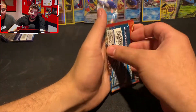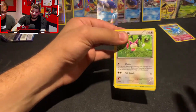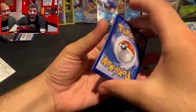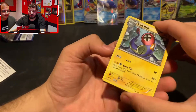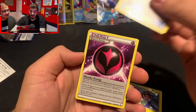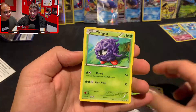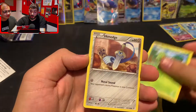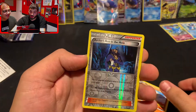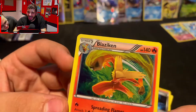Going into a Primal Clash — this is going to be my last pack for the video. Really want to pull something nice. These are packs you don't see every day and they're starting to get a bit more expensive. We got a special energy fairy, which they don't even make anymore. Skiddo, Tangela, Treecko, Meditite, reverse Archie's Ace in the Hole, going into a holo Blaziken. Look at that — that is nice. Going into our last pack of this actual video. Gengar and Dialga in this set are really what we're going for — it has some nice secret rares. This is about a $30 pack, pretty much considered vintage or semi-vintage.